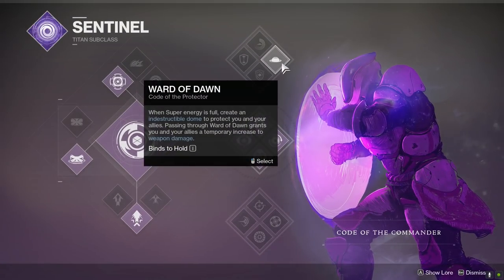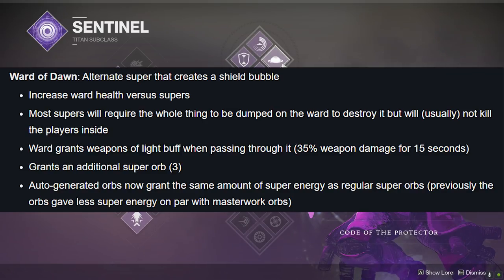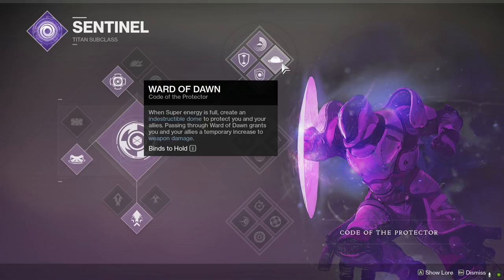I've done a video or two on this in the past, but the bubble got a buff in Shadowkeep. It's beefier now than it's ever been, and I really just haven't gotten around to testing with it yet. I'm sure some info on how to pop titan bubbles is already out there, but I like to test a lot of options and do things my own way. We're gonna start off with what does not work, which is actually quite a lot.